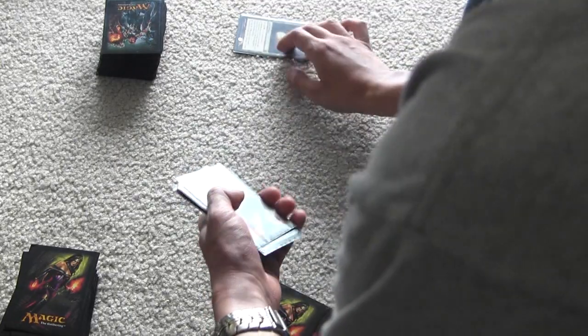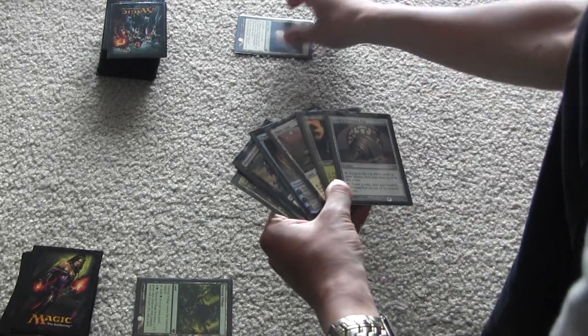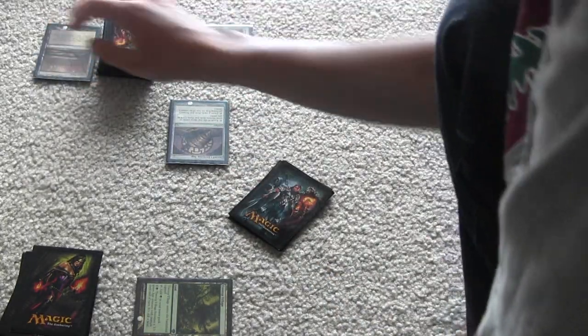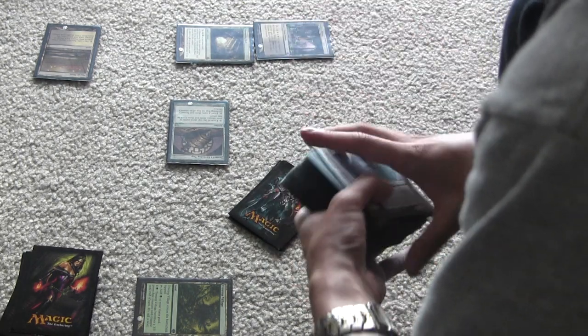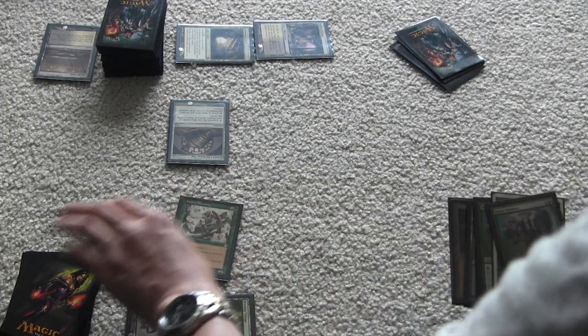He goes first, playing Moming Boss tapped. Then I put down a Treetop Village tapped. His turn: he puts down Marsh Flats, taps for Sensei's Divining Top, then sacrifices Marsh Flats to get a Swamp or Plains — he's at 19. He plays Guildless Drine tapped. My turn, I play a Swamp and Wall of Blossoms, drawing a card when it comes into play.